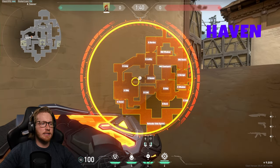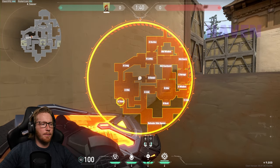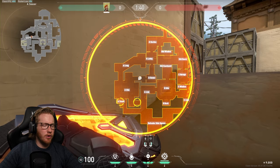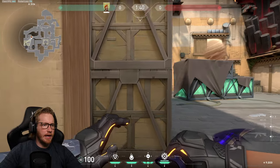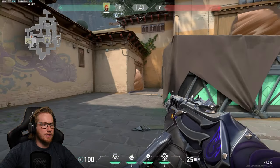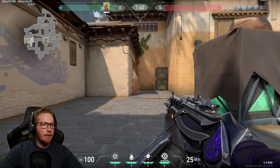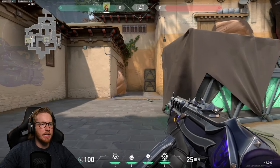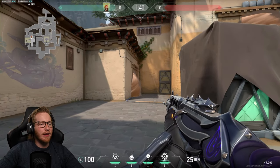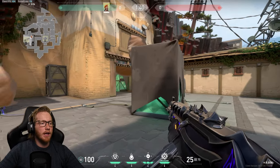When attacking C site on Haven, you want to smoke heaven and the connector. Don't leave any angles there and don't give them any belly on the smoke to sneak into a corner and fight anyone. You want to cut everything off nice and smooth.